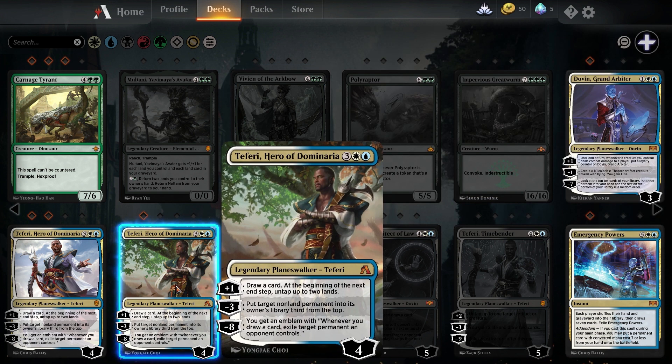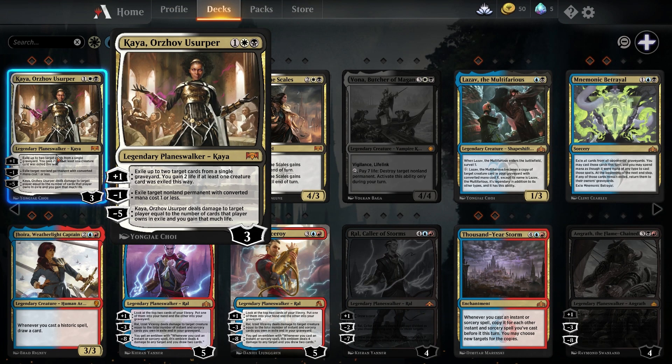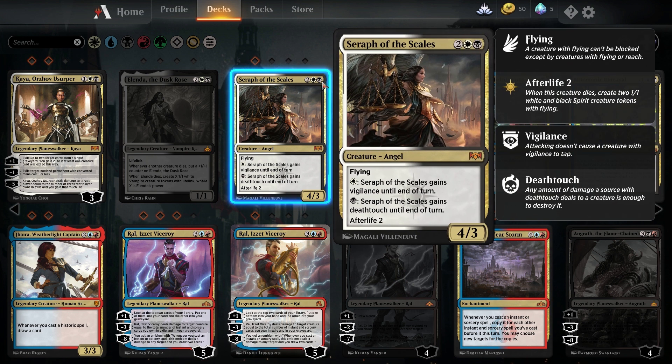When it comes to Teferi, Hero of Dominaria, you're going to need at least 3 for control decks but 4 is now actually being played — you can certainly make it work with 3. The Usurper is increasing in value and people are playing it more, so recommending a number is hard. I'd say own at least a single copy now, but in the future I predict you're going to see as many as 3 in a deck. The Serpent of Scales has only seen play once but when it did it was a 4-of. I'm expecting it to be a staple in the future needing a full playset, but I cannot recommend it right now.